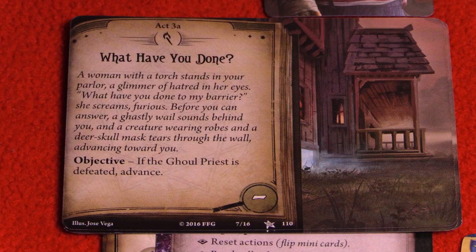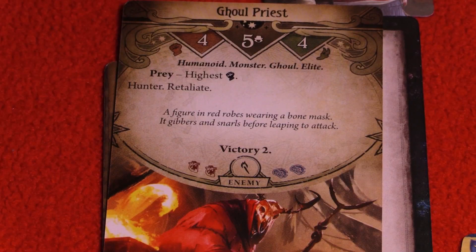A creature wearing robes and a deer skull mask tears through the wall, advancing toward you. If the Ghoul Priest is defeated, we get to flip this card. The Ghoul Priest is a humanoid monster — Ghoul Elite. For prey, he goes for the one with the highest combat level. He's a hunter and he retaliates, meaning if you fight him he deals damage back. A figure in red robes wearing a bone mask — it gibbers and snarls before leaping to attack.